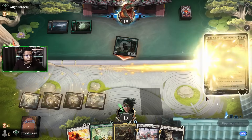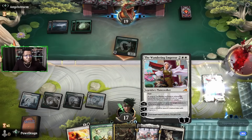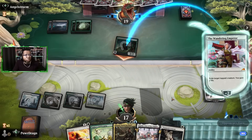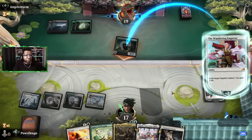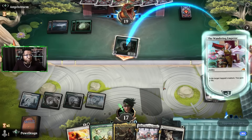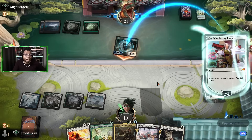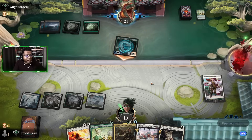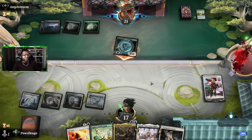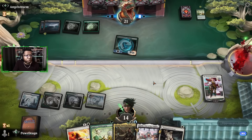I might as well take a shot at it — if they kill our Wandering Emperor, they kill it. There's no point taking a full turn off to do nothing. What are they gonna do, kill their own thing? Oh, they had their own Tamio's Safekeeping — we're not the only ones playing that today. And they're gonna kill Wandering Emperor for sport.